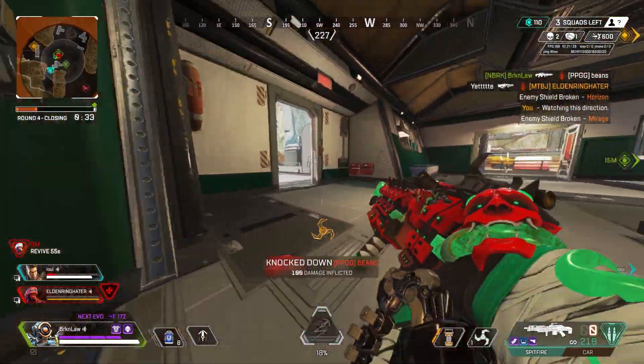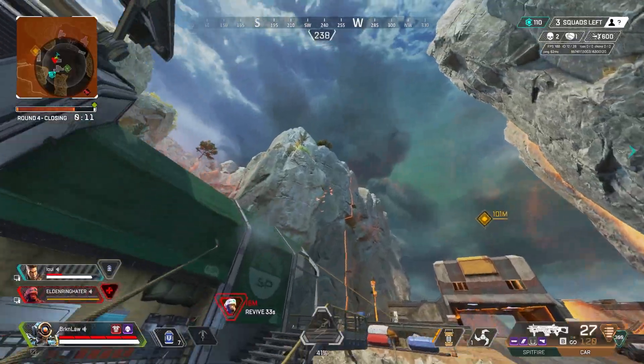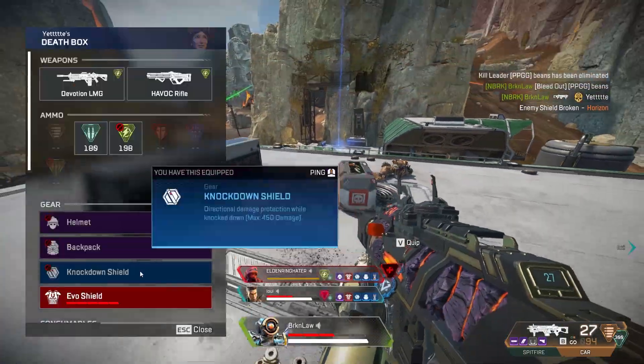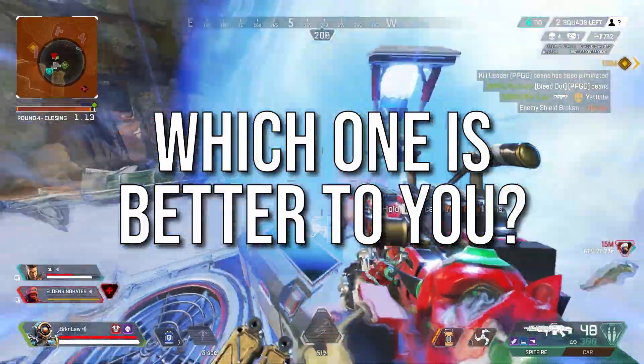With 50 bullets, you can easily down 3 enemies with red armor only hitting body shots and still miss 11 bullets. This is where the Spitfire really shines and why you'll see lots of people running it in arenas. When I thought about making this video, I was sure the Flatline was going to be the clear winner because I love its hipfire and fast time to kill. But after doing all this research and using both weapons for the past few days, I'm not so sure anymore. Down in the comments, tell me why you think one is better than the other.